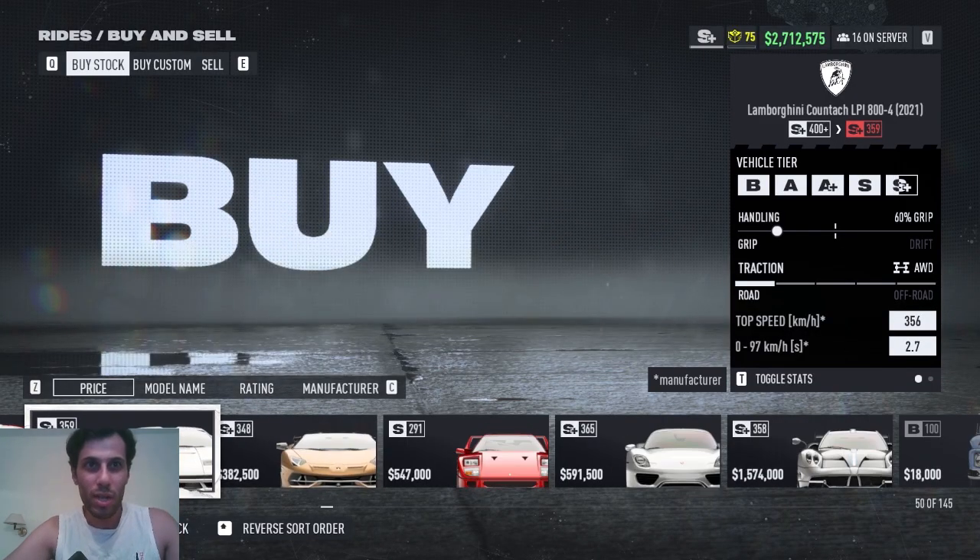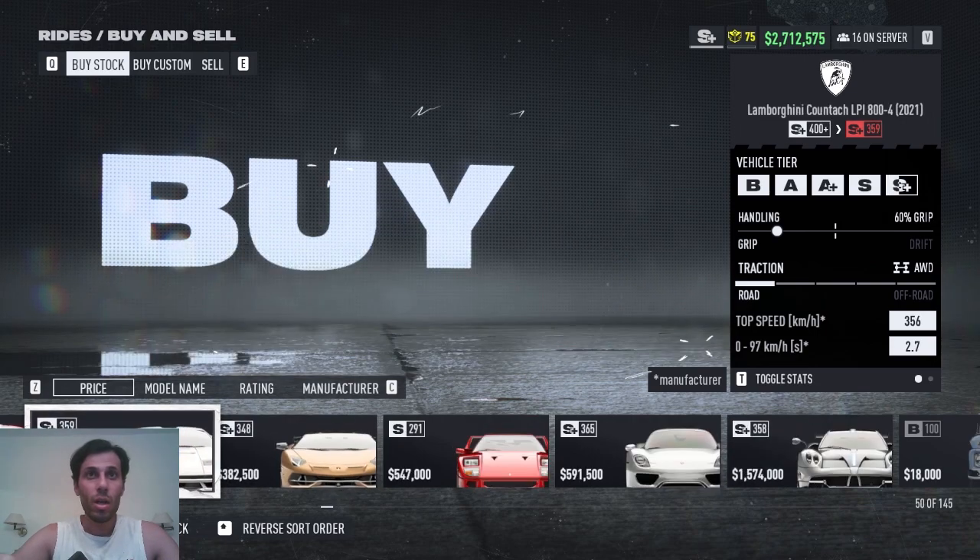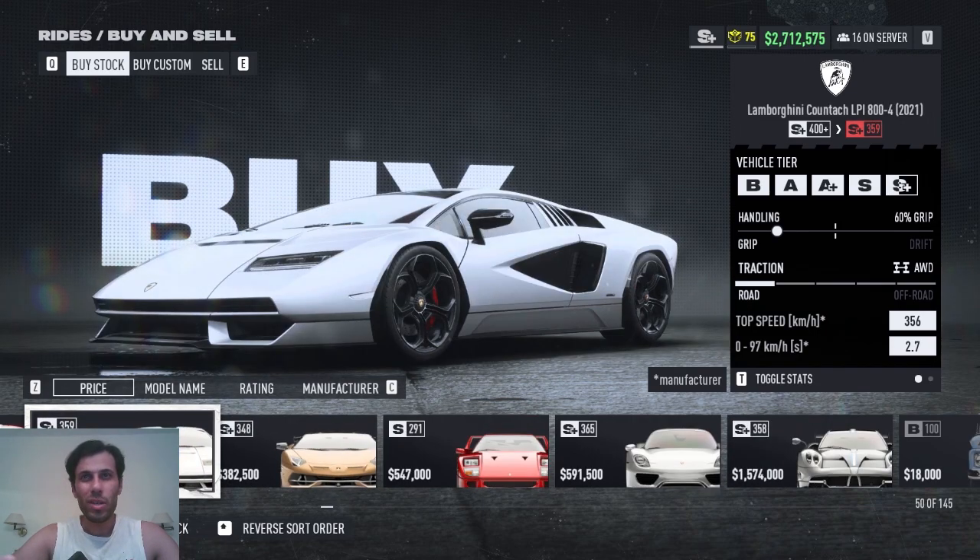We have these two cars — I can't remember exactly how I opened them, but this one is unlocked from the start. It's the best Lamborghini in the game, the Aventador for the event. For the other one, I think it also had something to do with Lamborghini, so you can check that and find it.